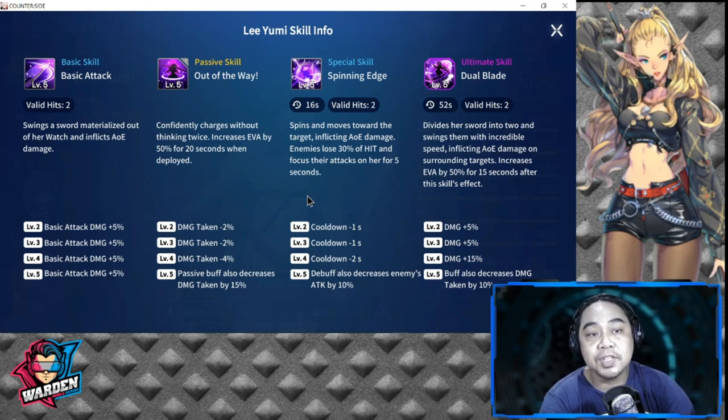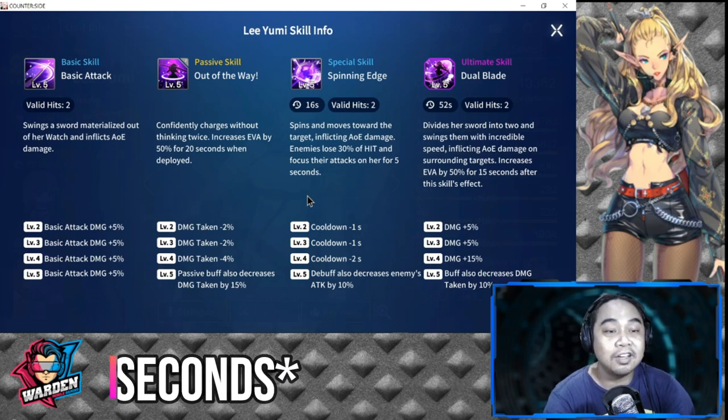Her passive skill is called 'Out of the Way' — she confidently charges without thinking twice, increasing evasion by 50% for 20 seconds when deployed. Once deployed, her base evasion of 1,004 gets boosted by another 50%, giving her enough time to charge across the field and dodge rangers and snipers.